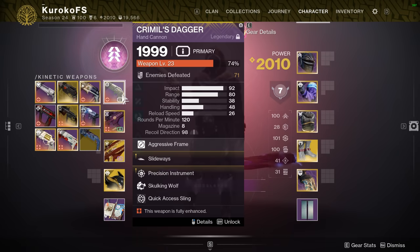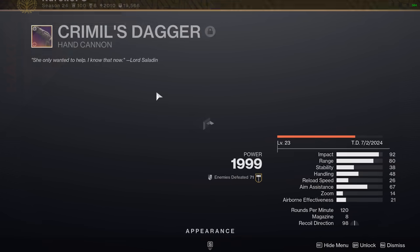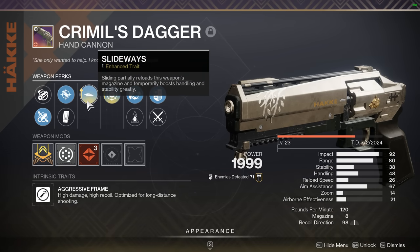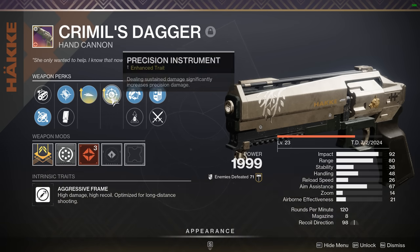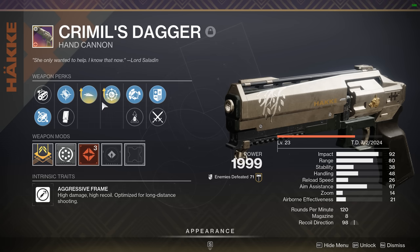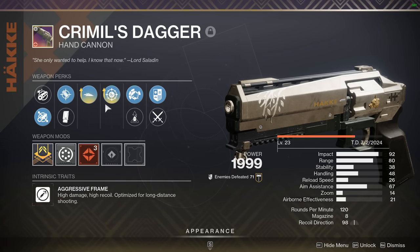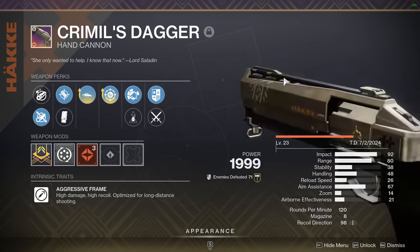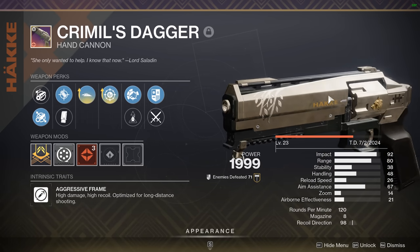The Criminal's Dagger is here and it has precision instrument and slideways — do not be confused with slideways, it's not so great, it's not completely useless though, it's probably the best option on that column, that's why I went for it. Enhanced precision instrument is something we haven't seen on a 120 yet — I don't think we have, at least. You can correct me if I'm wrong, but I'm 99.9% sure this is the first one. I think it's just the first 120 to have precision instrument besides Igneous Hammer in general.